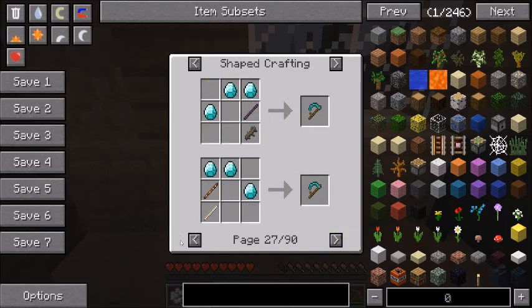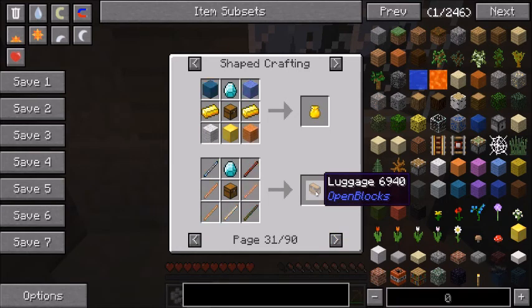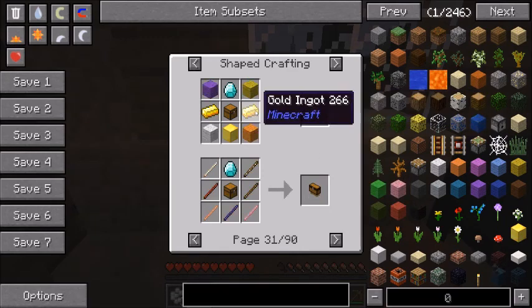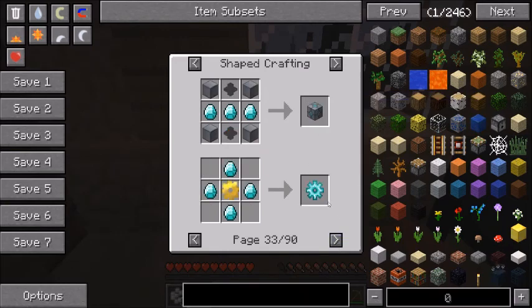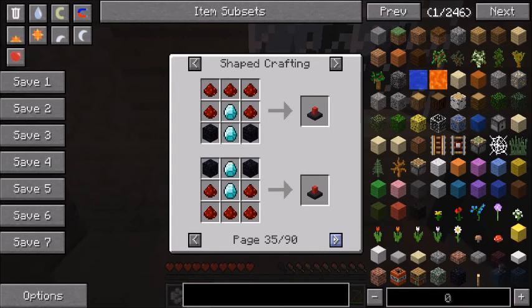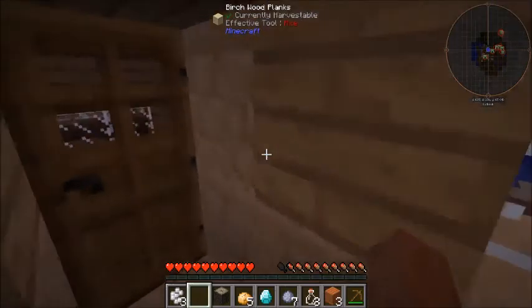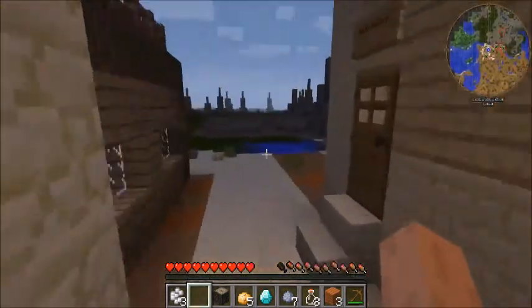Obviously armor. Might want to get an enchanting table as soon as we can, but there are probably better ways to enchant things. What is that — luggage? I have a golden bag of holding — that's a lot. Reactor controller, turbine, reactor stabilizer focus ring — what? We're gonna skip all this for now and just keep looking around the village.